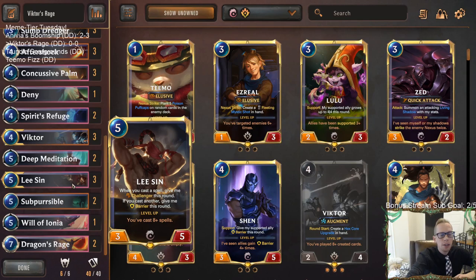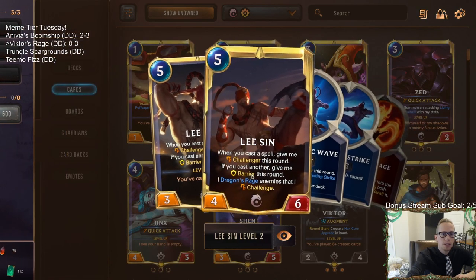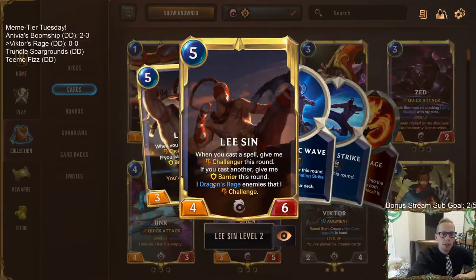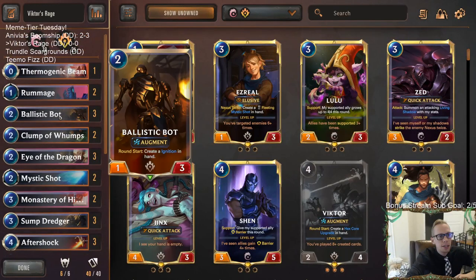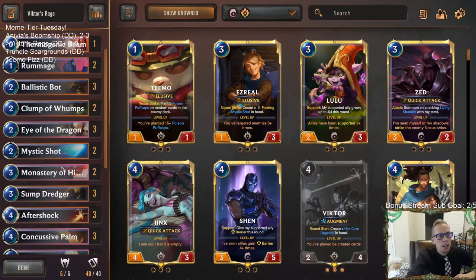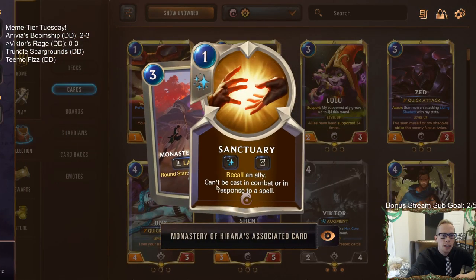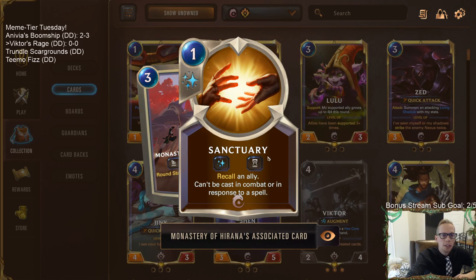Besides that, we're going to be a defensive deck. We also have Lee Sin — casting these augment spells is good for leveling up Lee Sin and having him use Dragon's Rage. Ballistic Bot will be creating Ignitions, we have two Clump of Lumps that create Mushroom Clouds — another created card — and we're also playing Monastery of Harana, which creates a Sanctuary every single turn, giving us another created card to level Victor and spells to level Lee Sin.